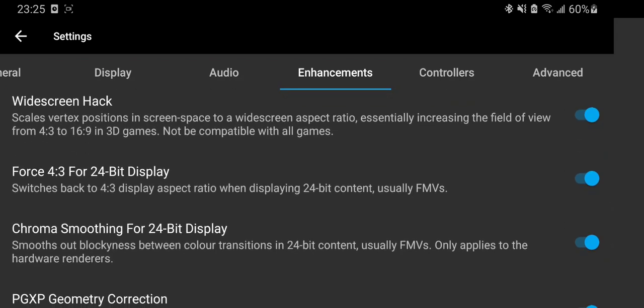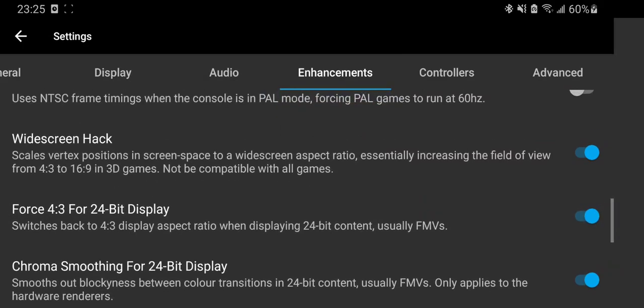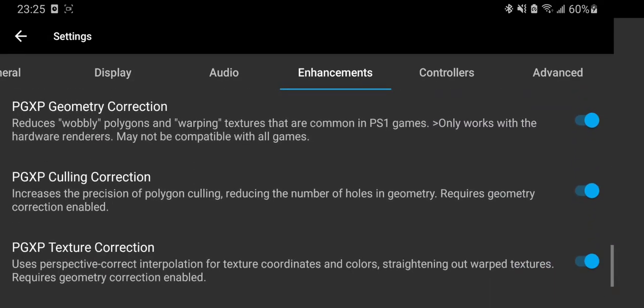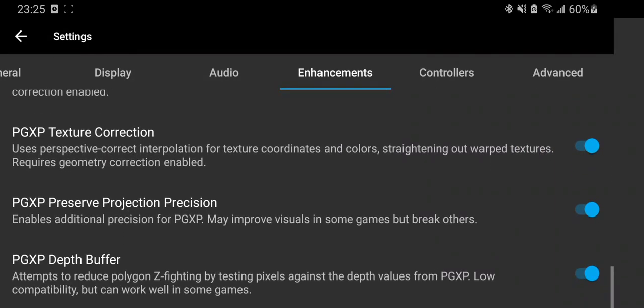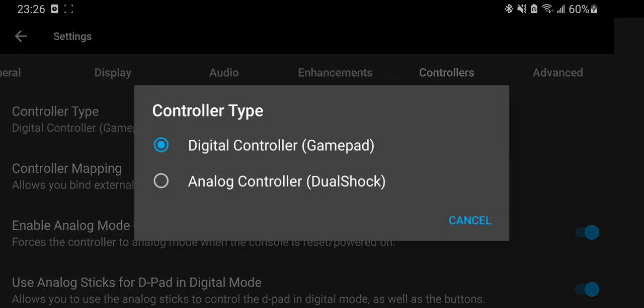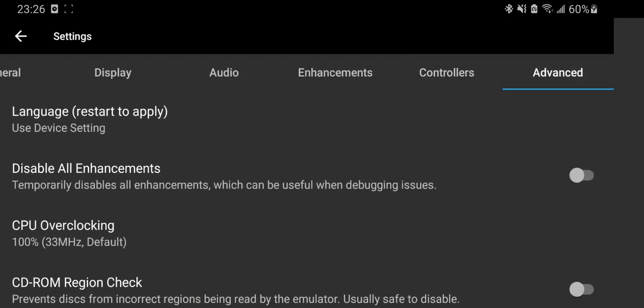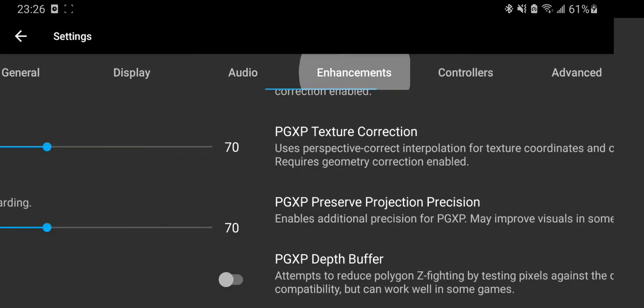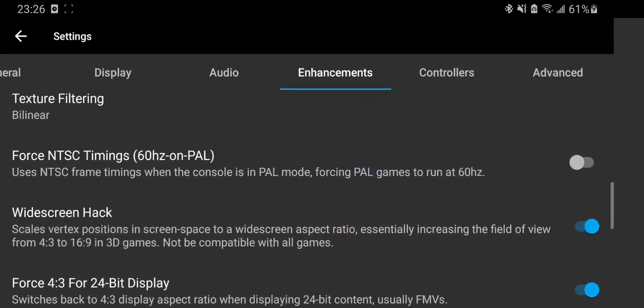Widescreen hack works for most games, and that is really the thing about the DuckStation emulator where I think it's worth the download, because this makes the games just look so much more modern. We also have more texture corrections here and you can enable all of these. Whenever you get into some trouble, like I just did with Metal Gear, disable all enhancements and then you can see what's going on. Do some trial and error until you get it working fine.